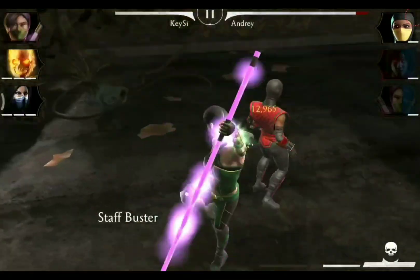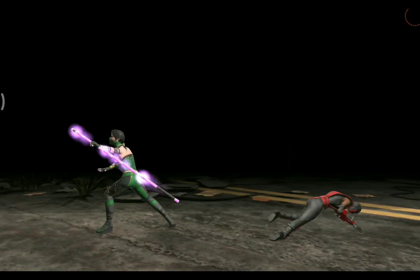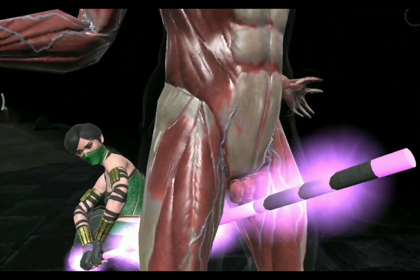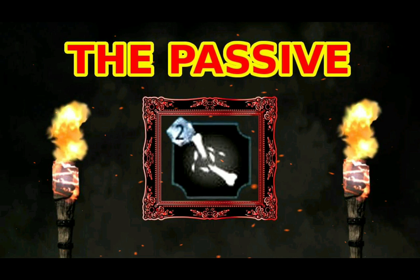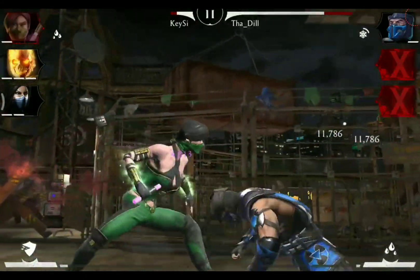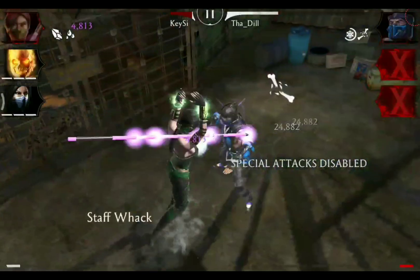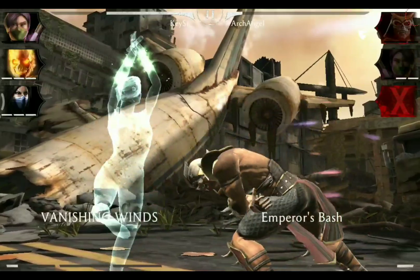Her X-Ray is called the Staff Buster and also has a blindness effect. It already looks very painful on female characters, but on male characters it looks even more extreme — almost turning them into females. Her passive Vanishing Winds allows her to evade regular special attacks as well as combo enders. The crippling effect after retaliation is very useful, simply because the opponent cannot use their special attacks for quite a few seconds.